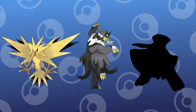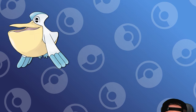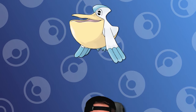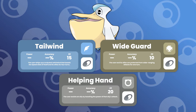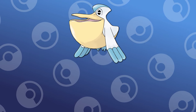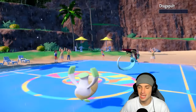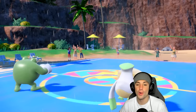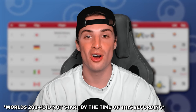Our final honorable mention goes out to my personal favorite rain setter, Pelipper. This derpy-looking big beak bird has the ability Drizzle, so every time it steps on the field the rain begins. As much as I want this Pokemon to be better, its stats are absolutely hot garbage. But don't let that fool you — with access to Tailwind, Wide Guard, and Helping Hand, Pelipper can grant speed control for your team, boost ally Pokemon damage, and protect your team from spread moves. With a mediocre special attack stat, Pelipper is saved by two STAB moves, Hurricane and Hydro Pump, which its Drizzle ability helps by boosting Hurricane's accuracy and Hydro Pump's damage. We've been seeing more of Pelipper in Scarlet and Violet than ever before, and during Worlds 2023 Pelipper was used a good amount and ended up placing 5th. With Worlds 2024 right around the corner, who knows — will we see Pelipper win its first ever World Championship?